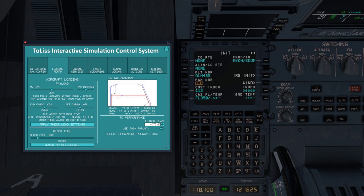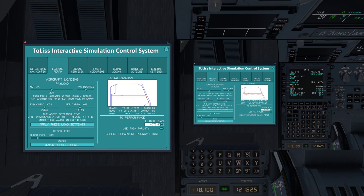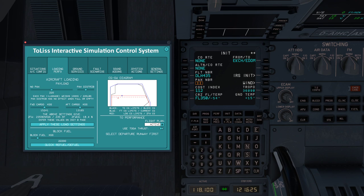Now go back to SimBrief and check our zero fuel weight — that is 212 tons. Go back and set 212 in the zero fuel field. We're going to adjust cargo and number of passengers down a little bit to hit that target. That'll work well. Apply those load settings. Number of people on board is 127.